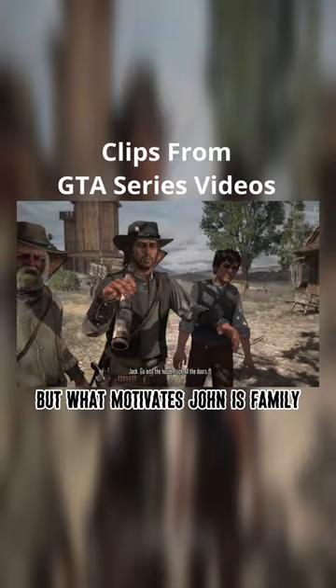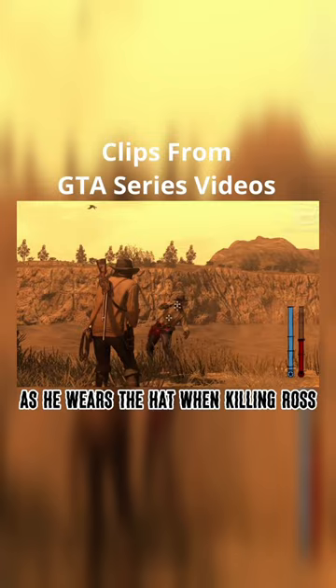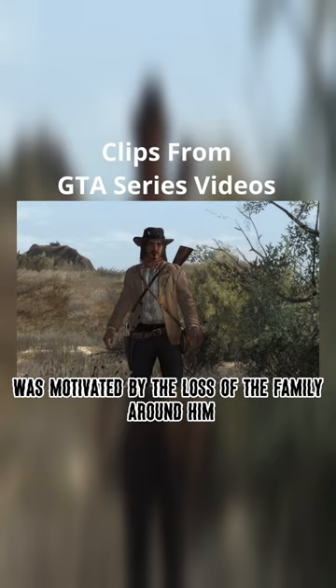The hat representing family also ties into Jack, as he wears the hat when killing Ross, showing that Jack was motivated by the loss of the family around him and the grief that he felt. Overall, John's Red Dead 1 hat represents the familial ties that are important to both John and Jack.